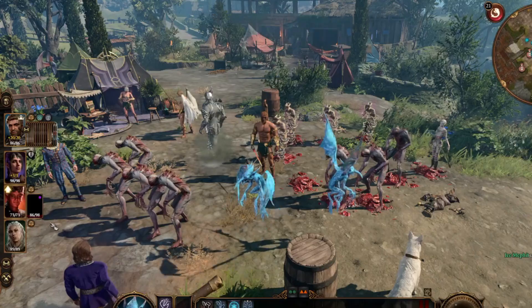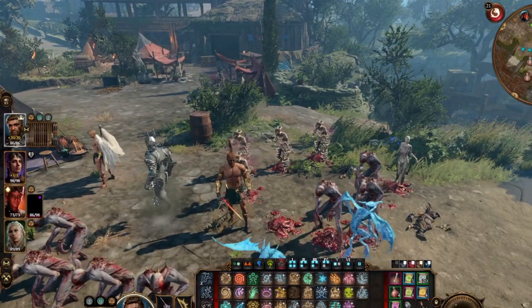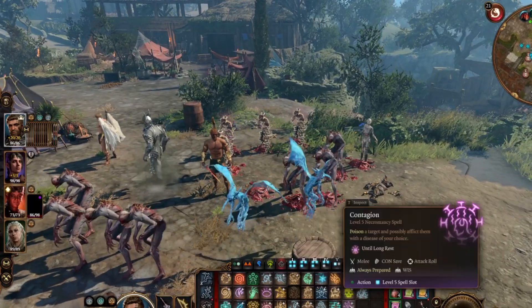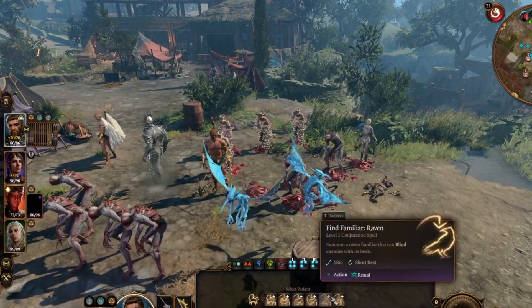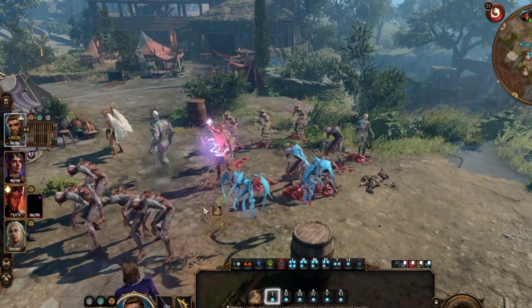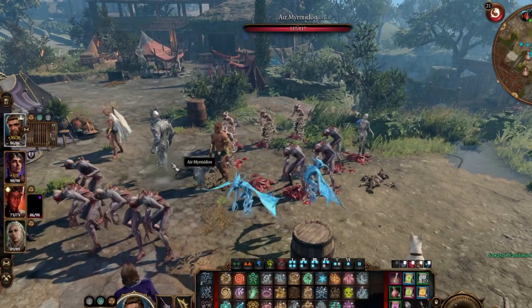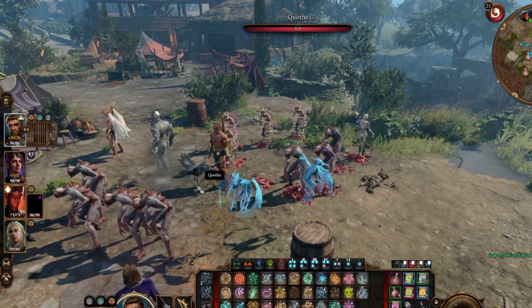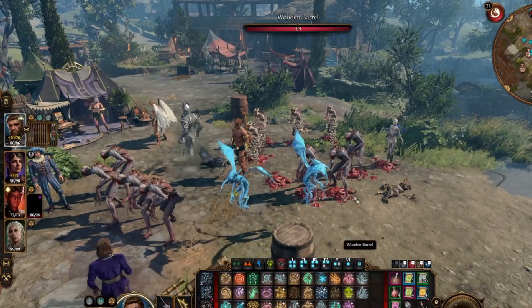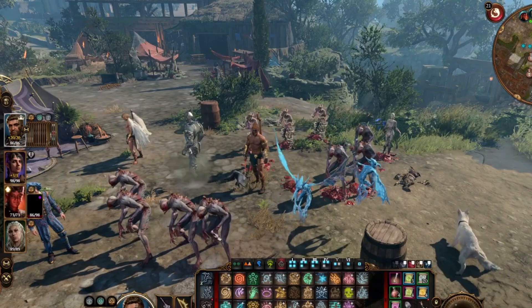For Find Familiar you can also get Scratch, Boo if you're using Minsc, regular familiars, or even the Quasit if you read the scroll — however you can only have one out at a time. I'll put out a raven here; I like ravens because they can blind enemies.